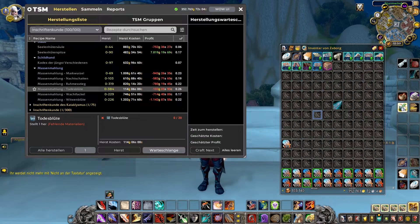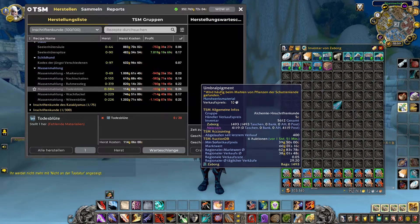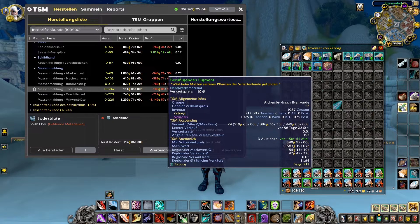In total we got 1465 Luminous Pigments, 1493 Umbral Pigments, and 912 Tranquil Pigments. Next step is to produce them into ink, so I will see you in a bit.